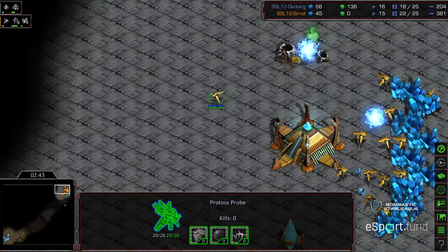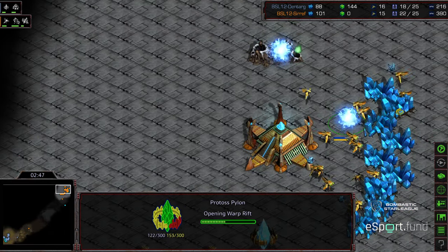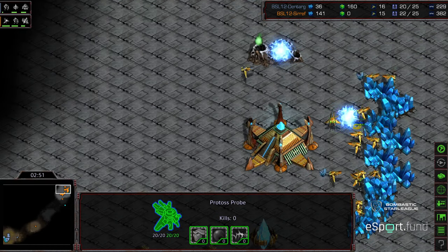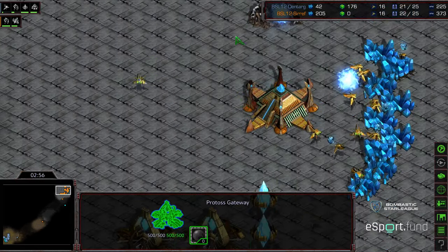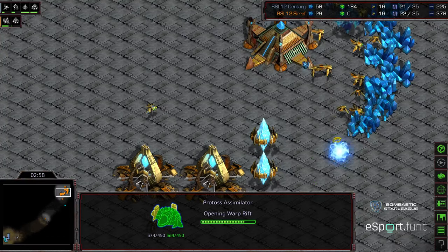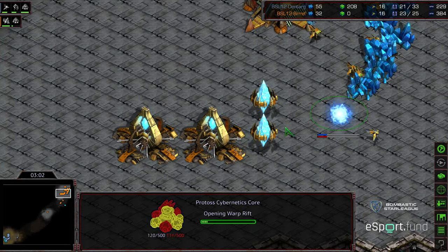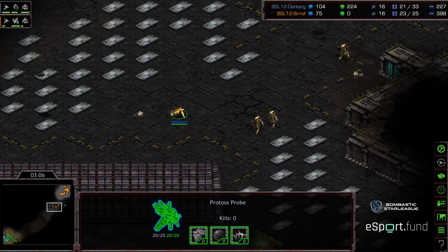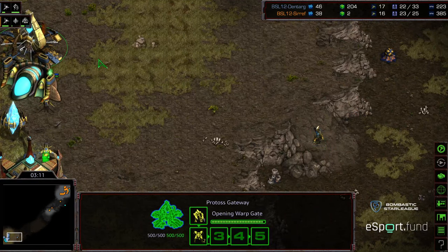Did Zealot get a kill? No. Zealot wasn't able to stop this probe from sneaking into the base, and it looks like we see another Manor Pylon not really blockading a lot. So just a single probe attacking that, and I think that's a good play here. Now we have the third Zealot being produced. We do see an assimilator down, so Dentarg getting kind of eyes on basically a similar build.